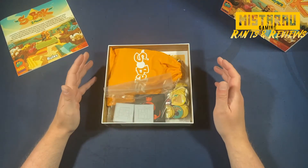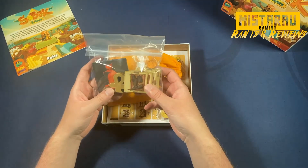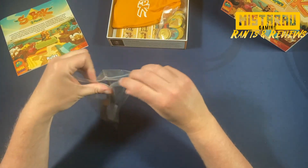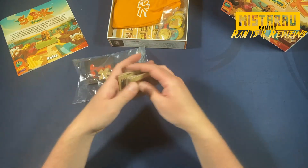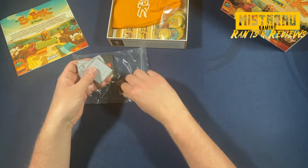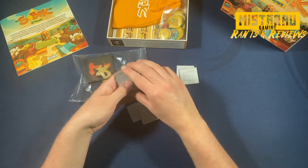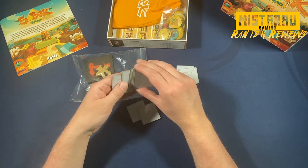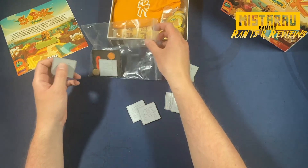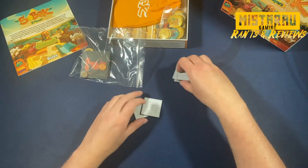I've got my box sorted into a bunch of different components. I've got a baggie of all our starting things. There are a bunch of starting tiles — they're depicted with a gray back. These get shuffled and each player gets two of them. Then four other ones get randomly placed in the middle of the board. There are two that don't get used. The artwork on this game is actually very lovely and charming — very colorful, very bright, and really engaging.